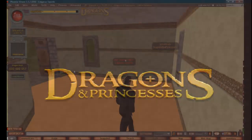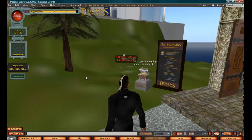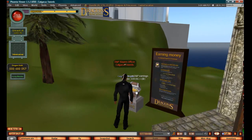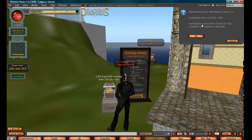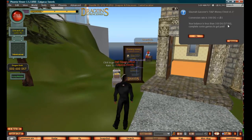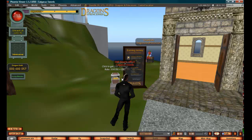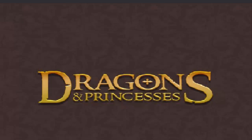I've now come down the stairs and back out to the front where we have the game chest. If I click on the game chest to get money, it says your balance is less than 100 dragon gold — I've got 57 dragon gold. Complete some more games to get paid. Now, if I had more than 100 dragon gold I would have been able to claim Lindens for my dragon gold. Thanks for playing Dragon and Princesses, take care and have a great day!